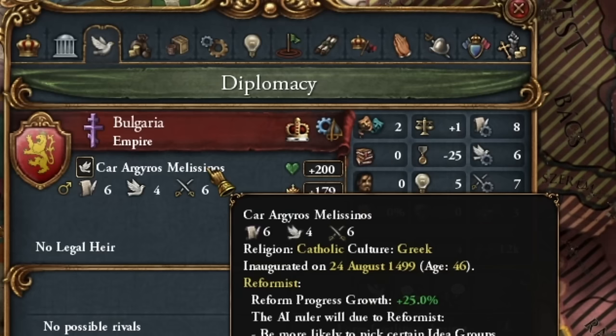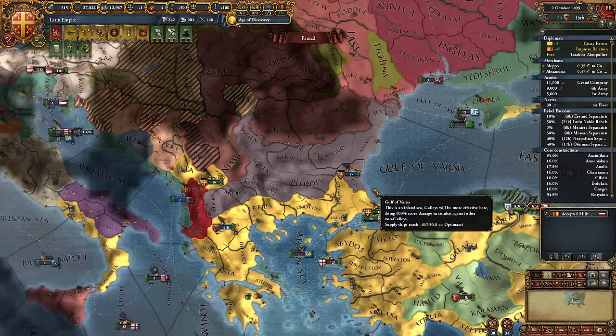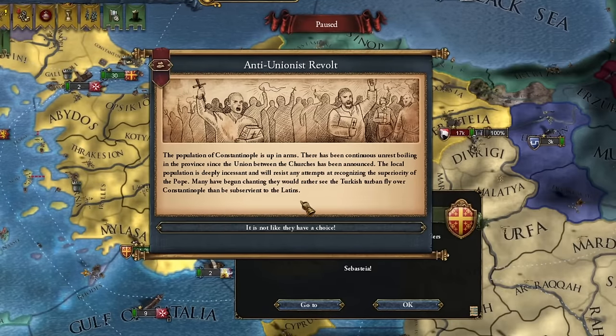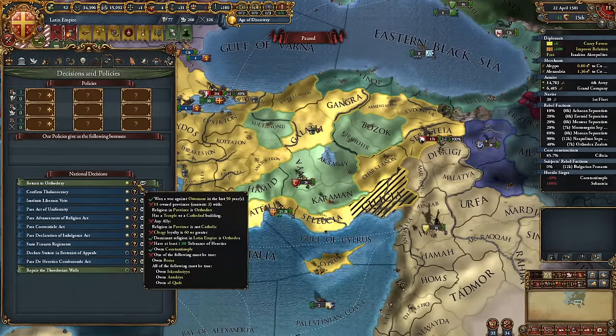When Emperor Augiros Meselenos kicks the bucket — Bulgaria is an empire and I'm also an empire. Interesting. I can make the Latin Empire Protestant — anyone ever played like that? These rebellions are getting bigger, much bigger. I need to get Rome. I have too much yellow on this screen but Rome is conquered and done.